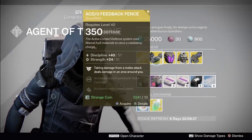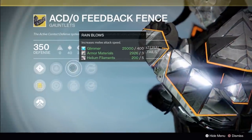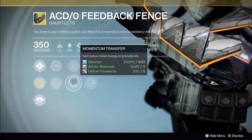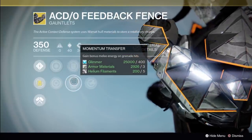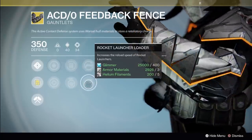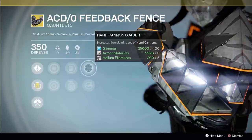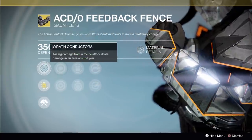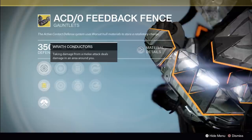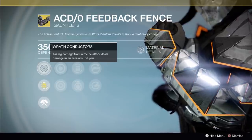Titans, you are getting the ACD0 Feedback Fence. We have side bonuses of increased melee attack speed or bonus melee energy on grenade hits — this one's pretty good. And we have increased hand cannon or rocket launcher reload speed — that one's pretty good too. The main bonus makes it so taking damage from a melee attack deals damage in an area around you.